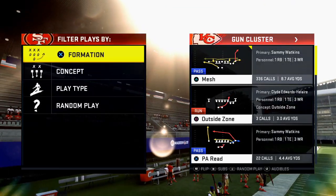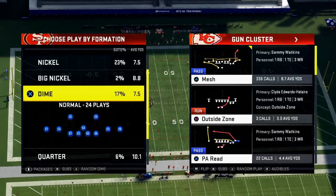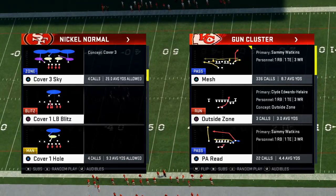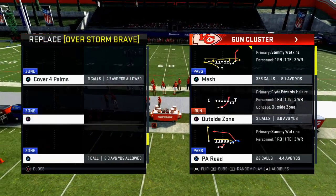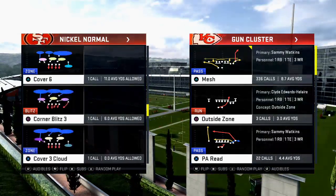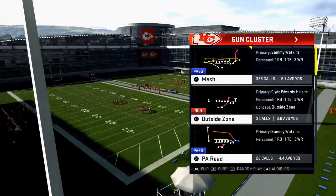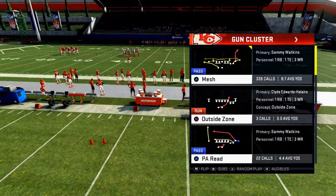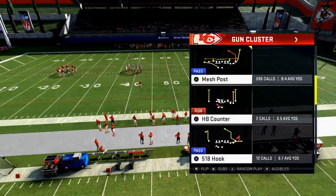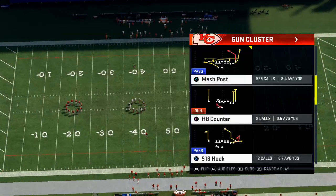In today's video I'm going to expand on the mesh concept in Madden 20, talk about what it means for Madden 21, and use a new defense you're seeing a lot this year. We're seeing a lot of cover four and cover four palms. We're also going to throw in cover three and camp two, and specifically talk about the cluster. We're going to look at mesh post and mesh — those are the two key plays from this formation. Let me make sure I've got Travis Kelsey in the lineup.